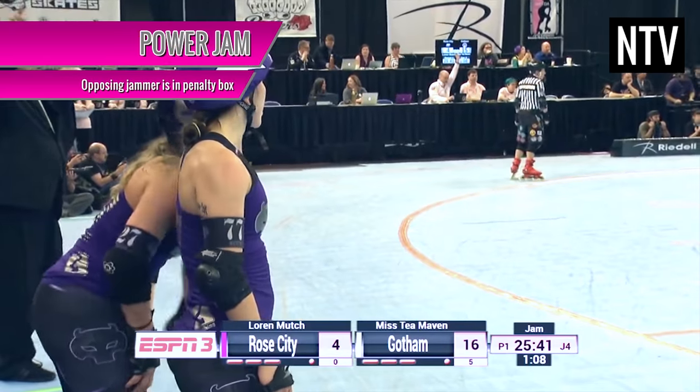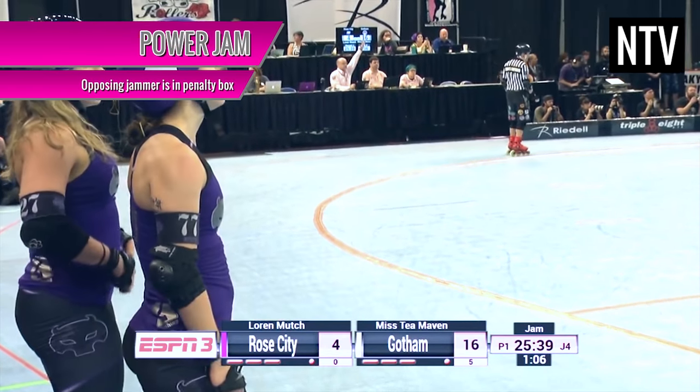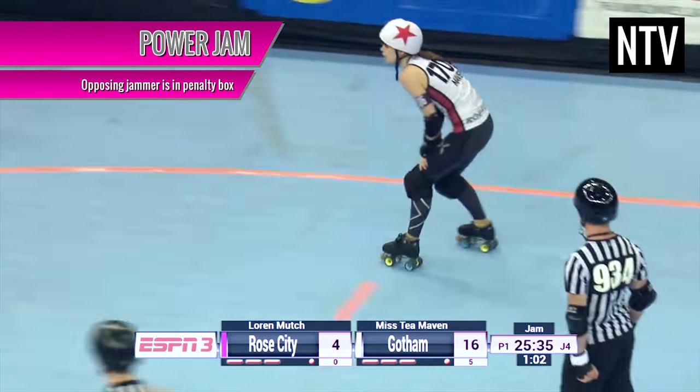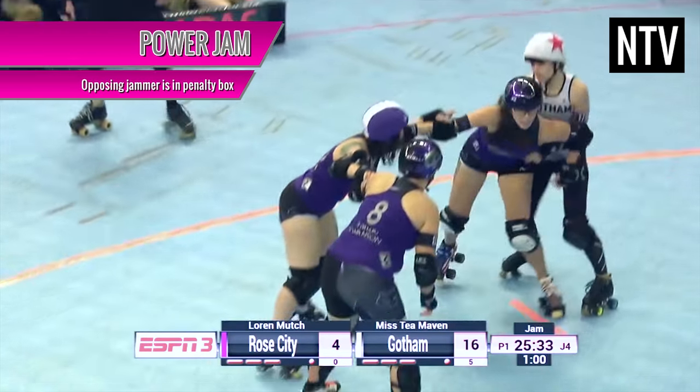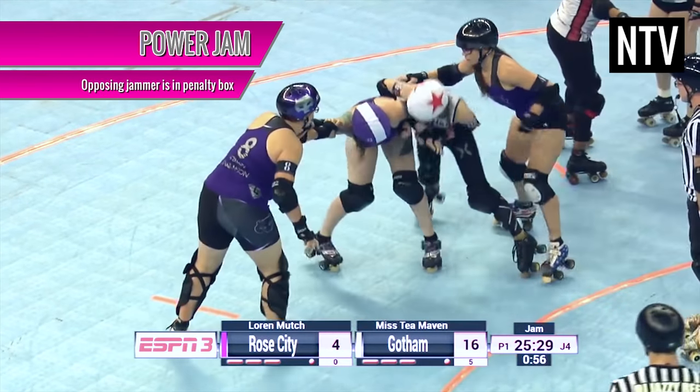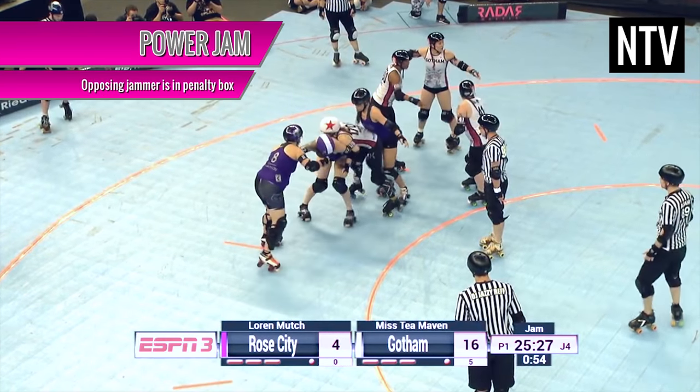Power Jam: if a jammer is hit with a 30-second penalty, the opposing jammer has 30 seconds to score as many points as she can, knowing that the other team cannot score. This is known as a power jam and can be a real advantage to a team.